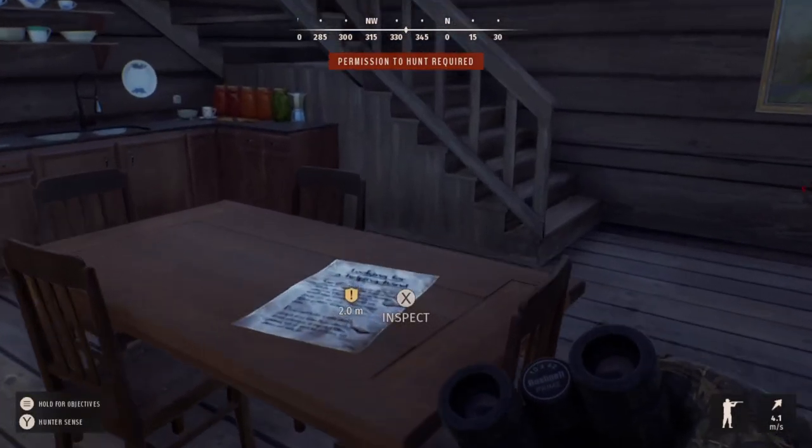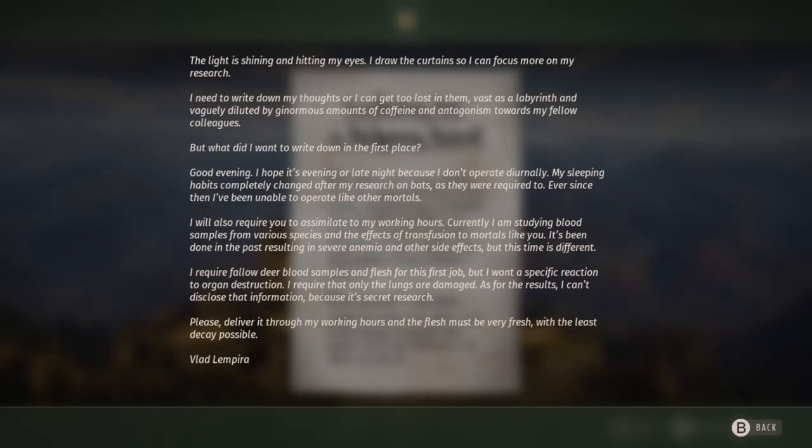There are a couple of ways you can get permission. One is if you visit the various outposts or cabins on the map — if you visit those there will be missions inside. You'll see there was a note on the table and we have a mission here from the landowner. You can do these missions in order to gain their approval — effectively think of it as doing favours for them so that they like you and then they'll let you hunt on their land.